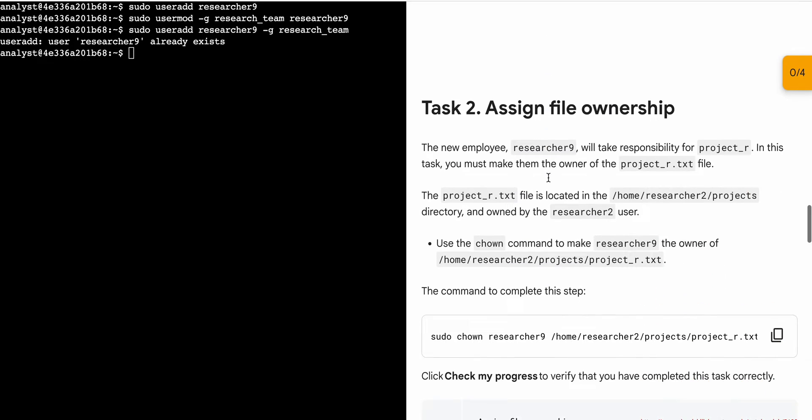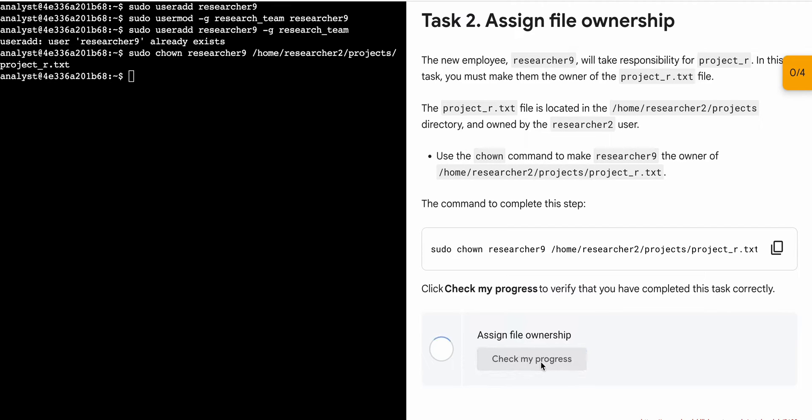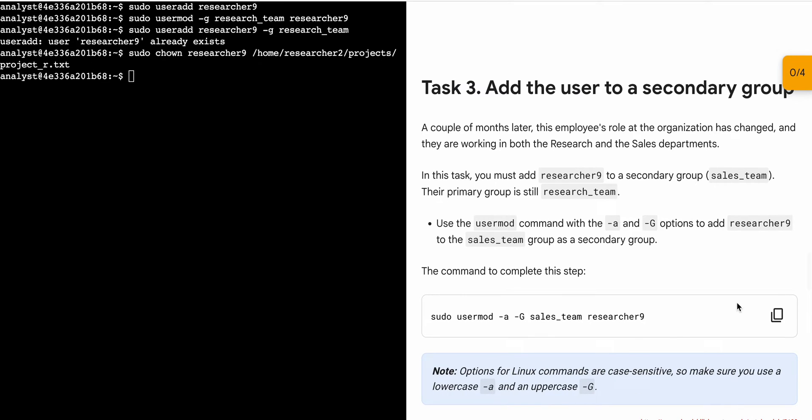And as you can see it's done. Now again just scroll down and from task number two, copy this command, come back over here, paste, hit enter. Now if you just simply click on 'Check My Progress' you will get a green check here without any issue.